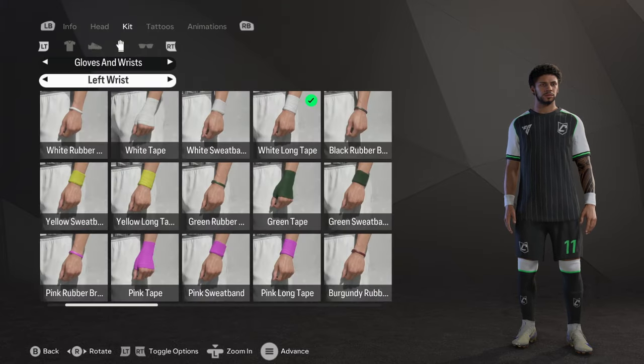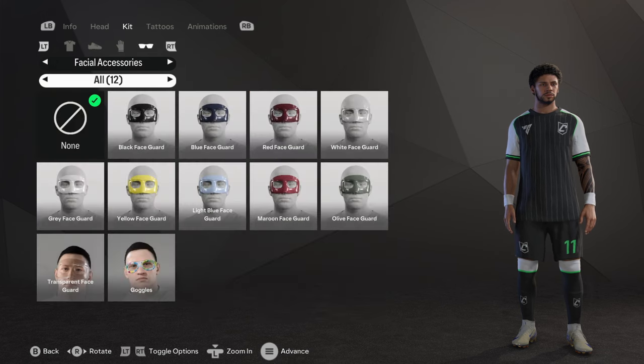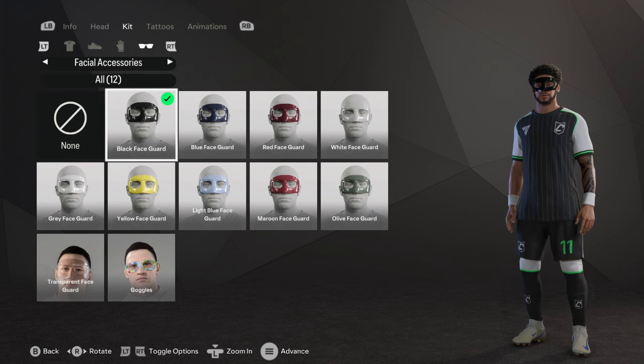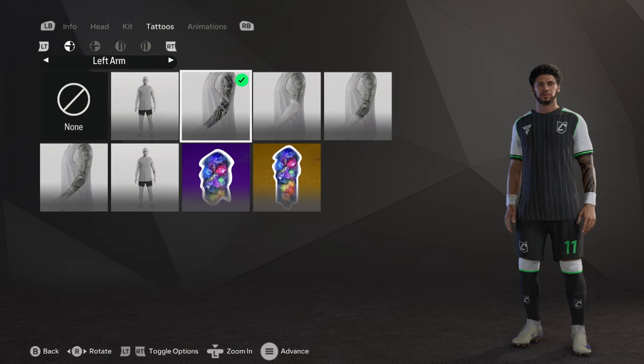For the kit socks it's on high. For gloves and wrists: no goalkeeper gloves. Left wrist has white long tape, and the right wrist has white long tape as well. No facial accessories since he's not injured on his face.